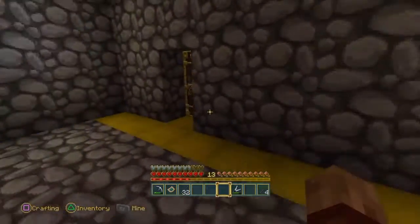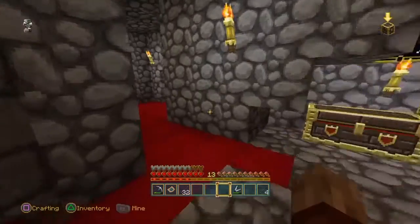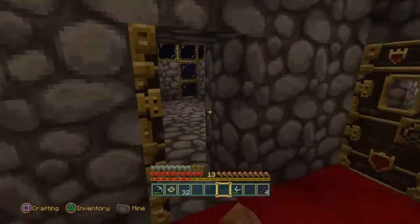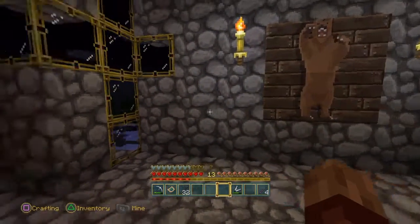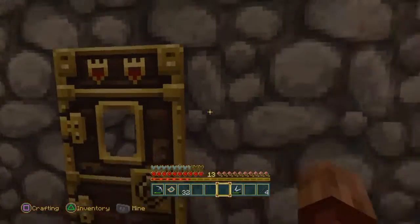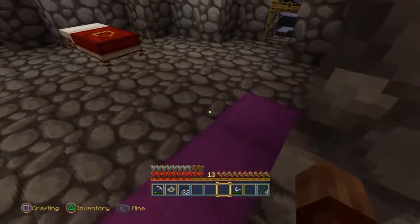This right here is going to be the king's room. Over here I'm going to take you into the storage room. I have no idea what I'm going to do yet in the storage room — maybe put some poles, maybe not. It's going to be medieval style.